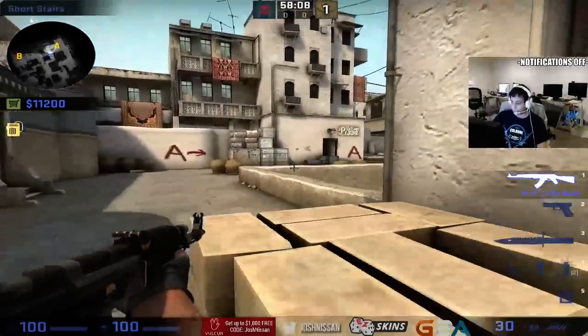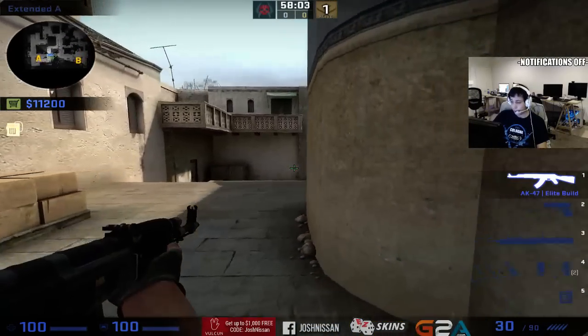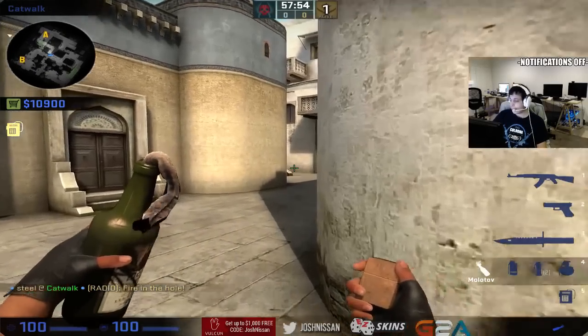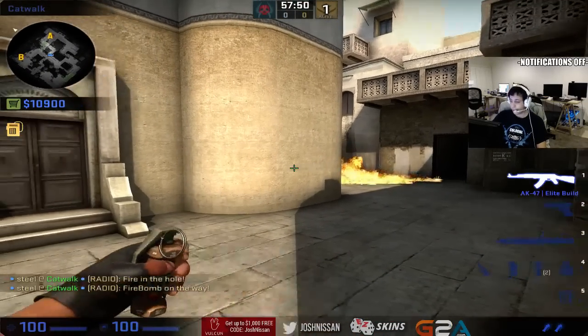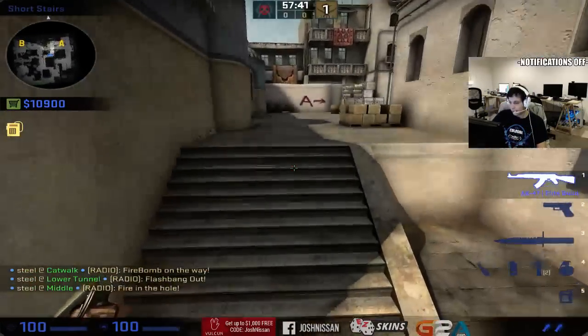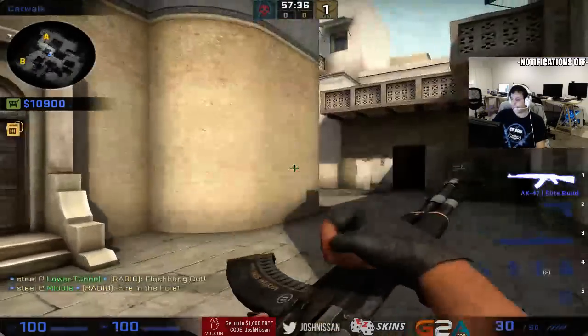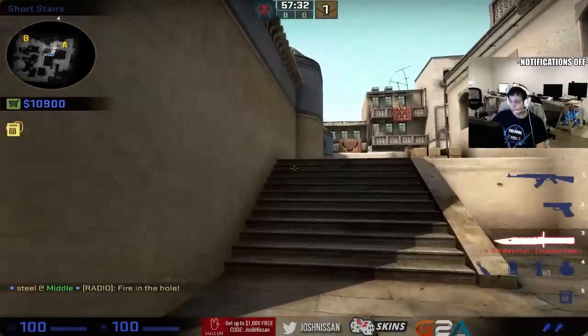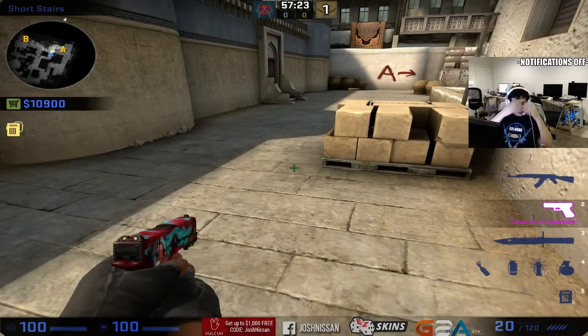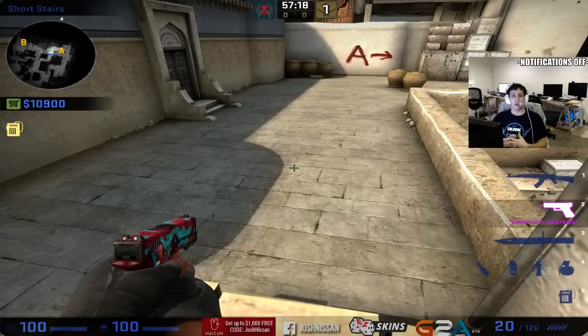Once you're at this point, the CT in mid is no longer a threat. You need a second flash to take the person off this angle, this angle, or this angle. Before that, you can also nade the sack behind the stairs - a singular molotov will suffice if you're alone. You can have a flash thrown from lower B or from this point here. Then you come in and clear all the common angles in one swift motion. You take cat control.